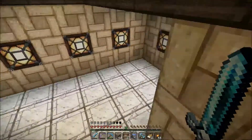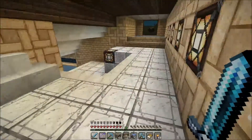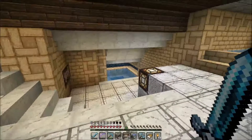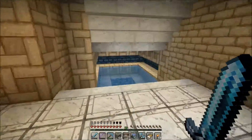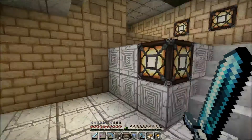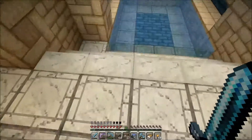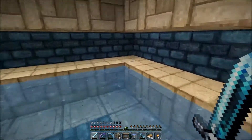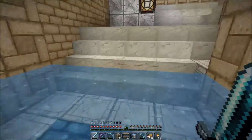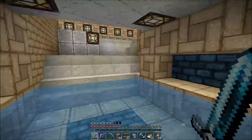Down here is really really cool — this was an awesome idea that was suggested to me, to build a Greek-style bath area. So we've got some baths down here. I've been meaning to replace these blocks up here with chiseled stone blocks — I think they're called chiseled — because the tile pattern looks really cool, but I'll get to those renovations. And this one I particularly like — this is the hot tub.